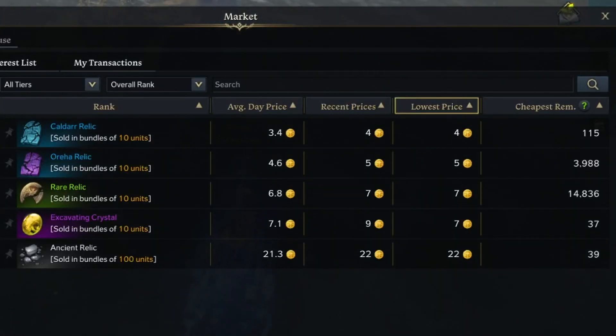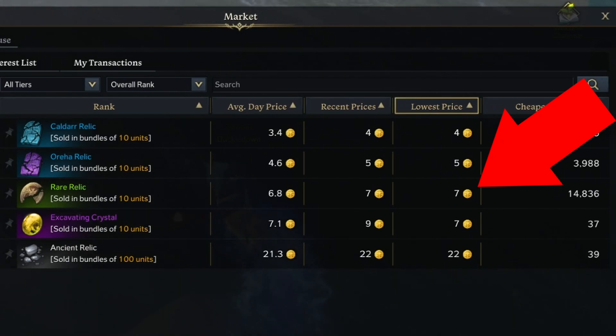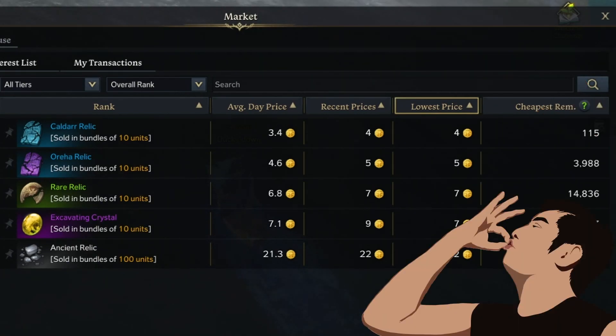The prices for these items are fair, right? Wrong. This one is more expensive than it should be, so you should be taking advantage of this market inefficiency and sell the thing that costs more than it should.